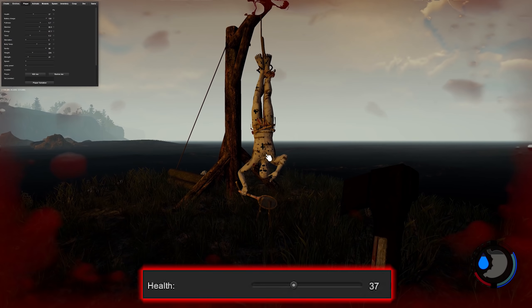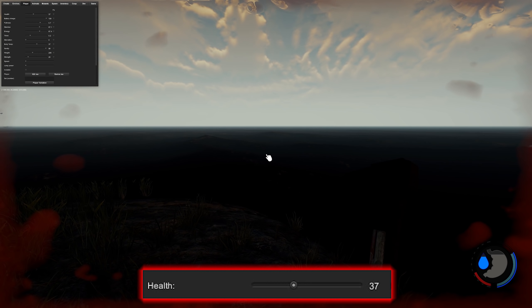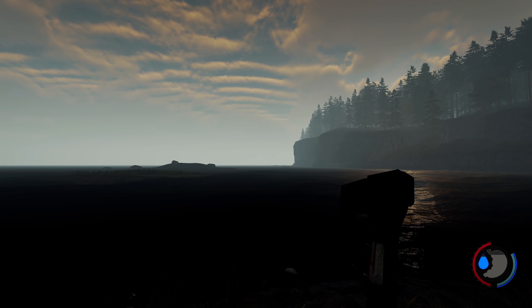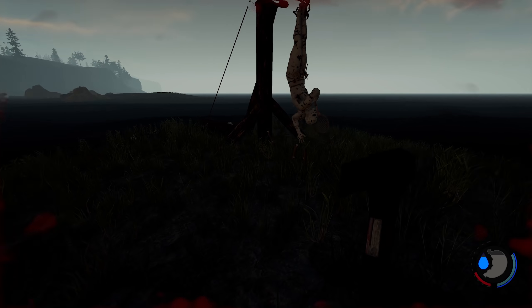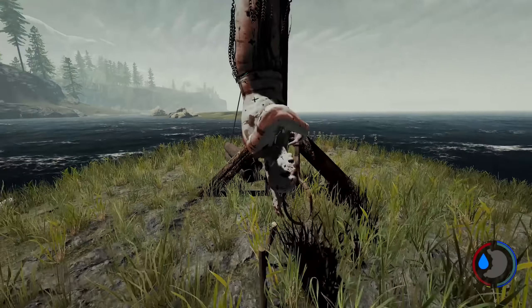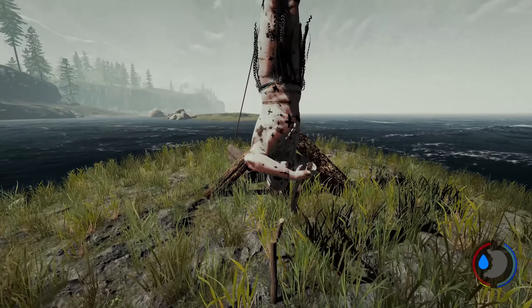If you're wondering how much damage the club does compared to the others — it does about 10% less. With the modern axe that 10% is enough to negate all damage, but with all their other weapons you'll still take a little damage. If you're not blocking, a single hit from one of these cannibals with a tennis racket does 63 damage. They also do the same damage from the side and from behind — there's no backstab mechanic.